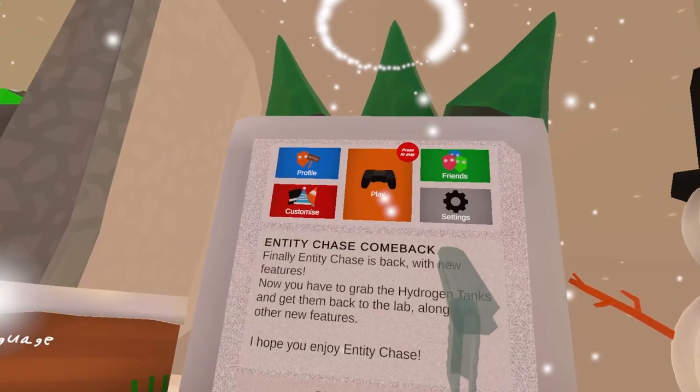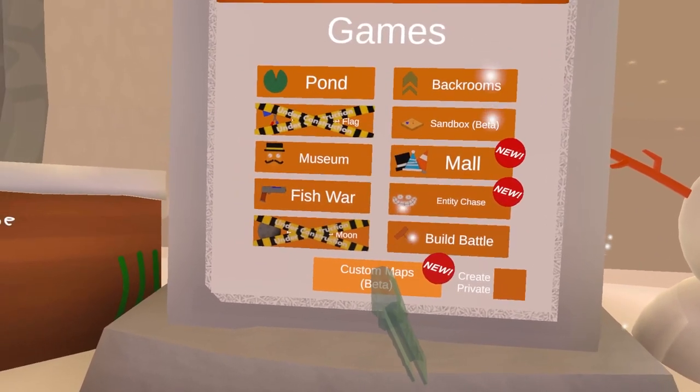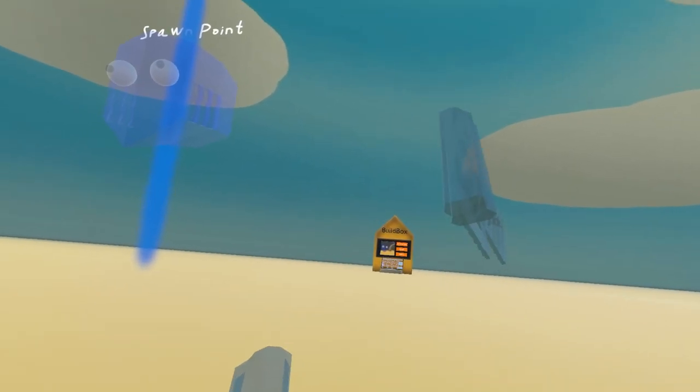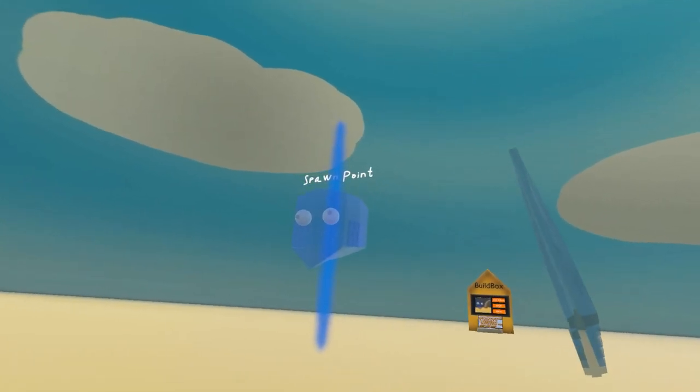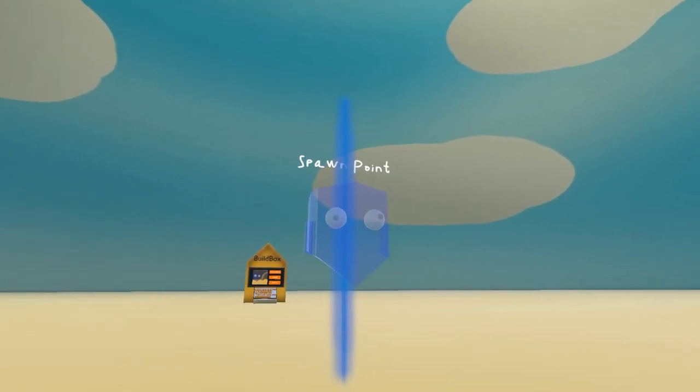So to start off, you want to hit play, then you want to hit custom maps, and then you want to hit create. Now that I've joined, you'll see a couple things. You'll see spawn point and build box. We'll get to the build box later, and spawn point — I don't think I have to explain — that's obviously where the player spawns.